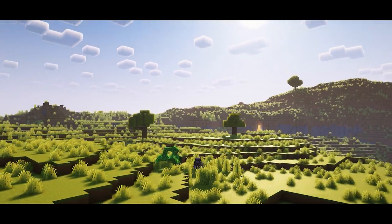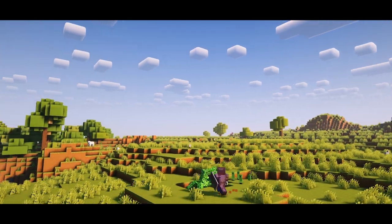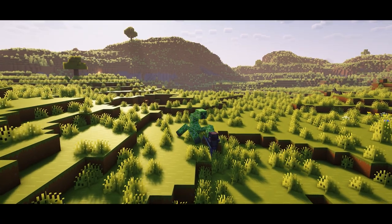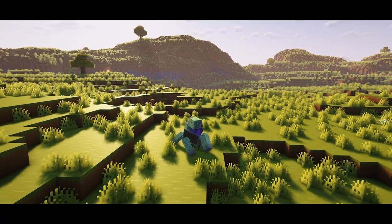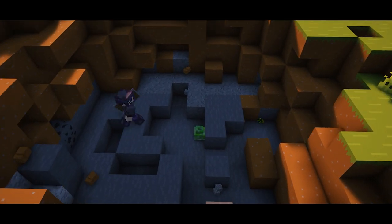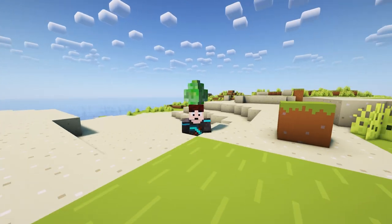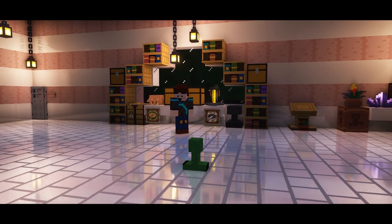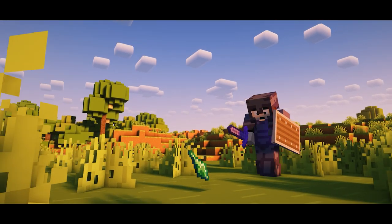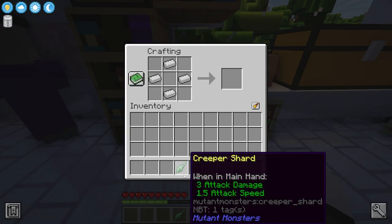Prepare yourself for the terrifying mutant creeper, with its ability to leap high, spawn minions, and even control lightning — it's not something you want to take unprepared. When you finally manage to defeat one, it's going to pull you in and explode one final time, then drop a creeper minion egg. There are two things you can use this egg for: you can carry it around on your head and about four Minecraft days later it will hatch into a creeper minion, or you can destroy the egg and have a small chance for it to drop a creeper shard that lets you craft a creeper minion tracker so you can keep track of all of them.